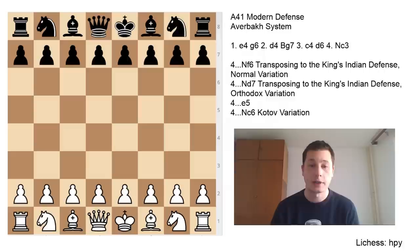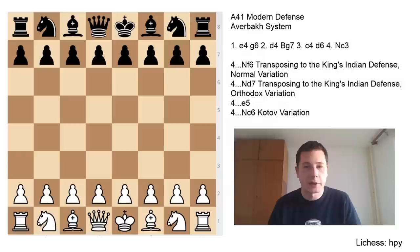Hi everyone, Stjepan here. Today I'll continue the series on the Modern Defense with the Averbach system, which is a very interesting way for white to play against the modern because it's very versatile and it often leaves black on the back foot, getting out of the mainline modern defense theory. The line is very similar to the King's Indian Defense, so many positions are going to transpose, making the Averbach system very tricky for black to face. Often players who play the modern defense aren't well versed in the King's Indian, so you might use this as an ace up your sleeve to trick your opponents.